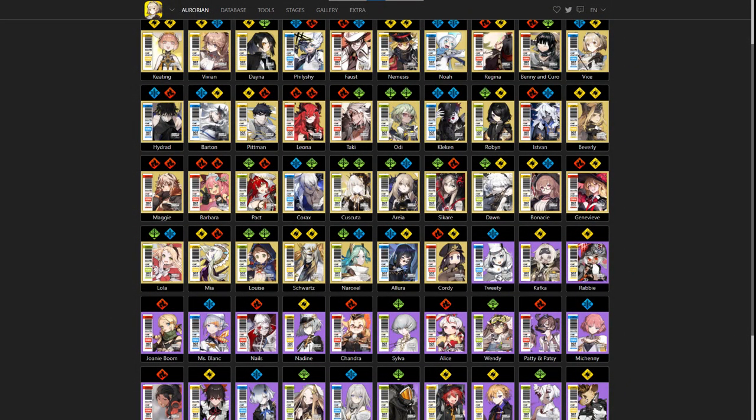I want to be upfront about this disclaimer: this is not the end-all be-all guide to four and five star units. Alchemy Stars being a gacha game means I have not had equal time and resources to spend on every unit in the game to form an educated opinion about how each unit performs. So I am focusing on units I have actually used at some point and continue to use.